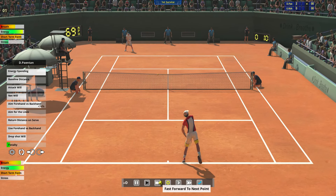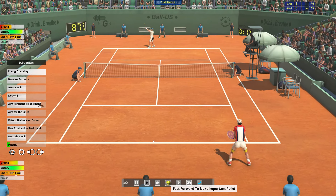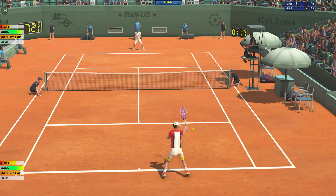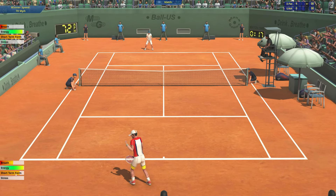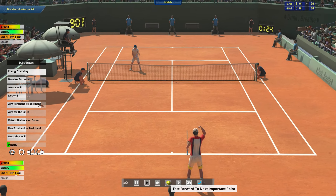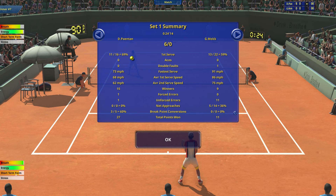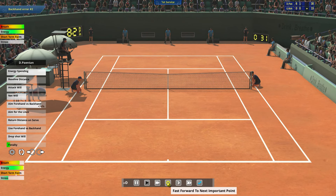Two-nil up, and we'll use the skip to the next important point — this game isn't quite as riveting as the last one. We've got a couple of break points here. We only need one of them — we're four-nil up! Come on Daniel. Five-nil and we've got a couple of break points in this sixth game, and there we go — six-nil in this first set, over in 24 minutes. Considerably quicker than the last one: one unforced error, 15 winners, 27 points won. Let's keep going — this could be over in record quick time.